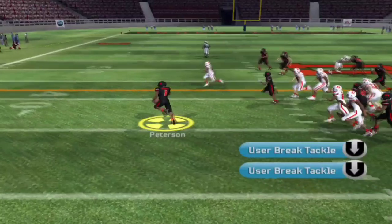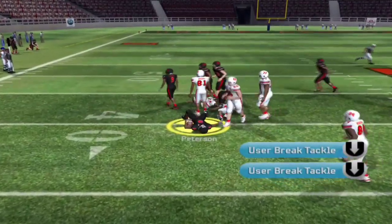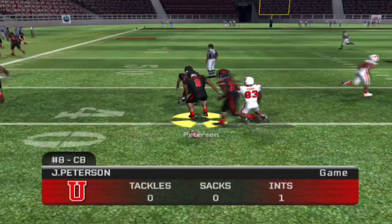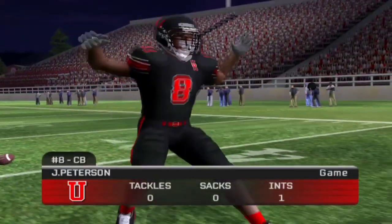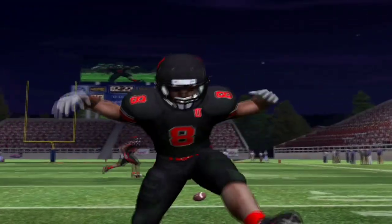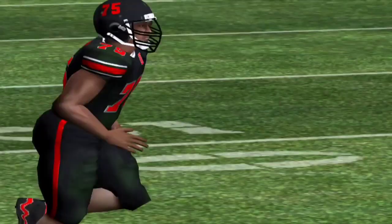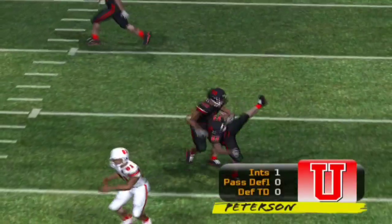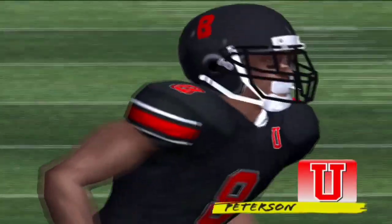Big moment here for Jakari Peterson with the interception, and then the juke move. The stiff arm — the filthy stiff arm — and a juke move here to try to extend this out and take this for six. But Jakari Peterson, the ball hawk, may have gotten a little bit beat on the route, but the recovery speed is what so many college scouts are oohing and aahing and raving about this player.